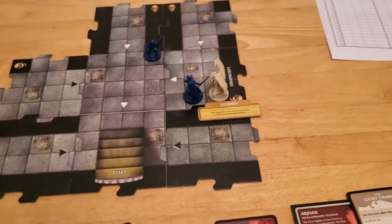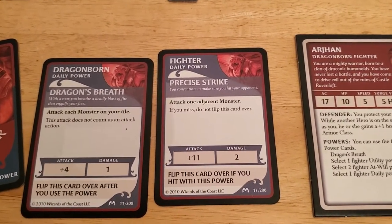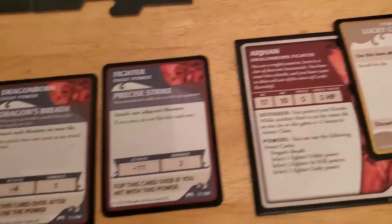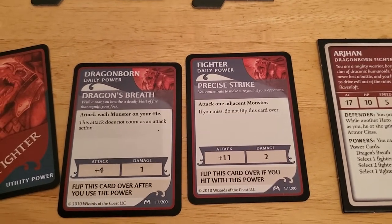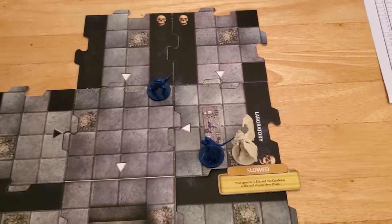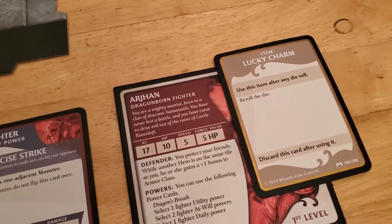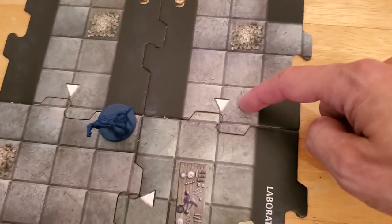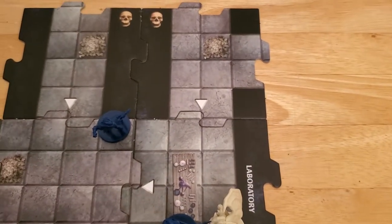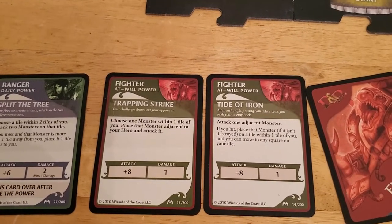Now the question is do we try to deal with this gargoyle or do we just try to run away from it? We can use precise strike on it again because we drew a treasure card and were able to flip it right back over. If that hits it's going to do two damage which will take it out, and if it misses we can try again. The only problem is that if we use this, Arjun will not be on an unexplored edge so he won't be able to explore.